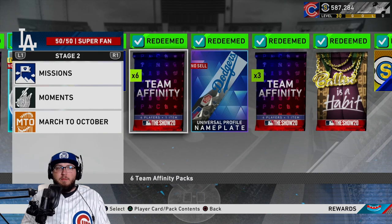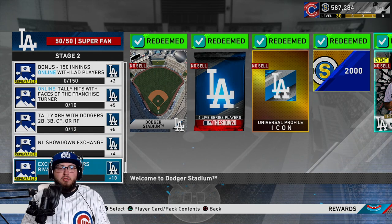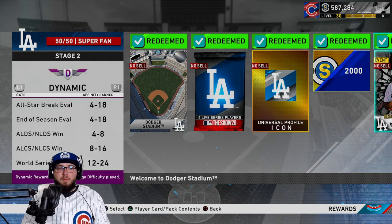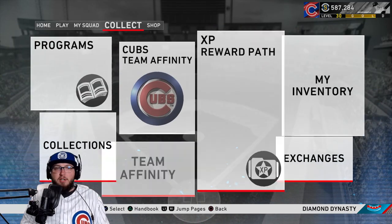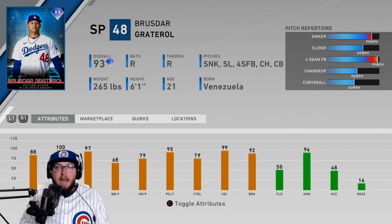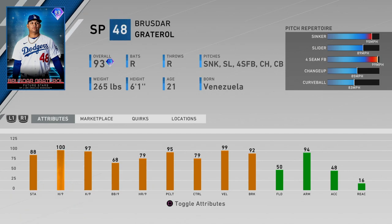You gotta get to level 70 fans and then do stage two, which involves playing the new showdown, doing some exchanges, getting online stuff, playing a moment, playing March to October — whatever you want to play to get him. You need 120 total fans. This guy could be the best pitcher in the game.